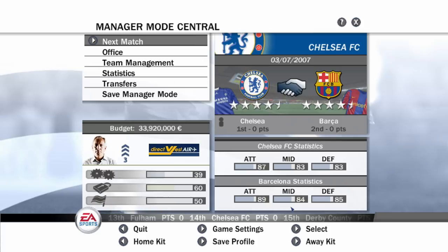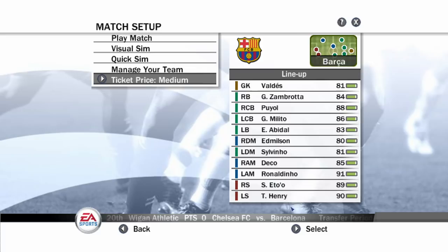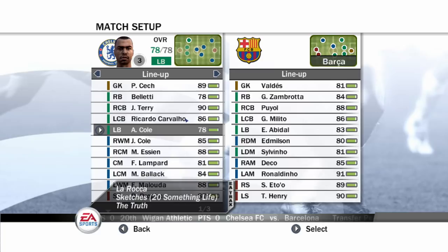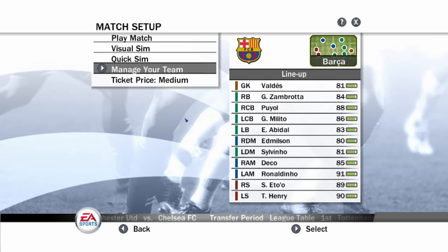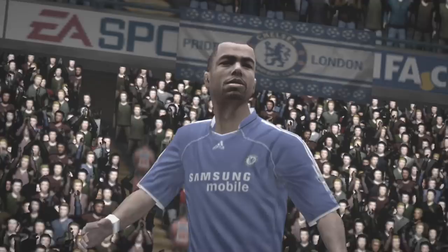We've got to wait for a while on those offers. For now we've got to play a game against Barcelona - I'm excited. Also, how is this sort of stuff not on FIFA 20? You can actually adjust ticket prices for your team. We'll keep it on medium for now, but this is crazy. So I guess this is how we're going to set up our team - Petr Cech, John Terry, Carvalho, Lampard, Balak, TDA, Drogba up top. Look at Barca's team, they've got Ronaldinho, Deco starts, Eto'o. Let's get into it.